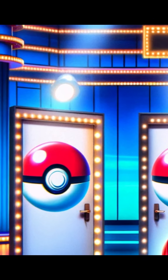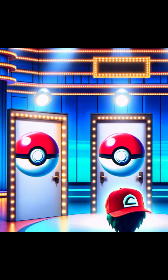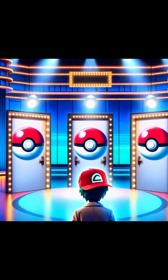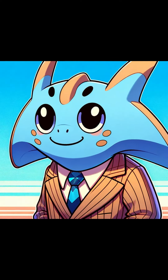The Mantyke Hall problem — one of the most well-known probability paradoxes. Behind one door is a legendary Pokémon; behind the other two are commons. You pick a door and the host, Mantyke Hall, then eliminates another. Then he asks you the classic question: do you switch your chosen door?